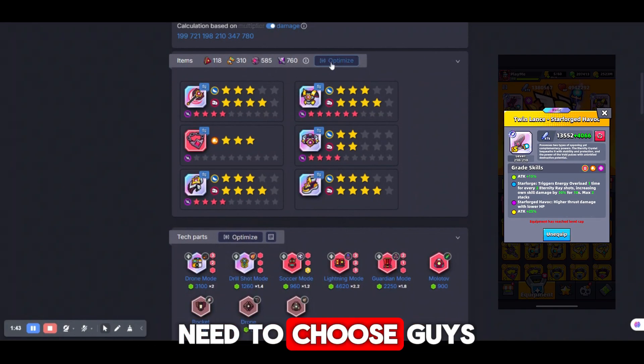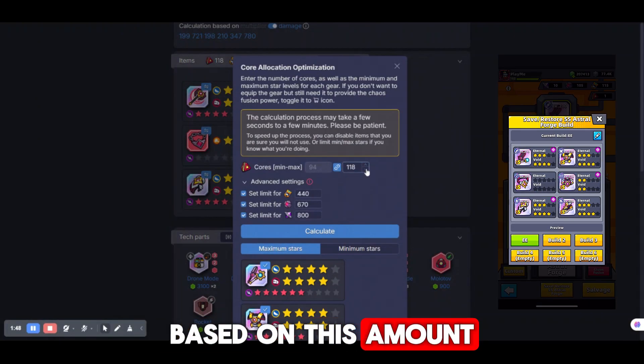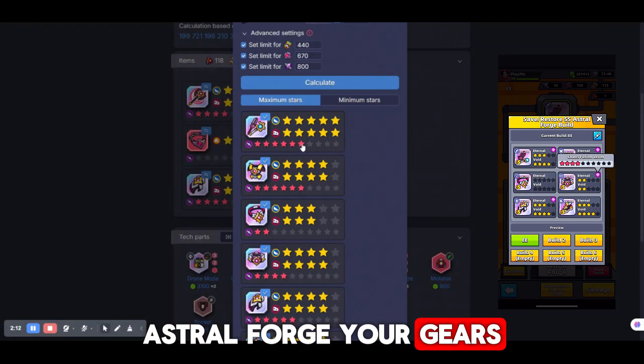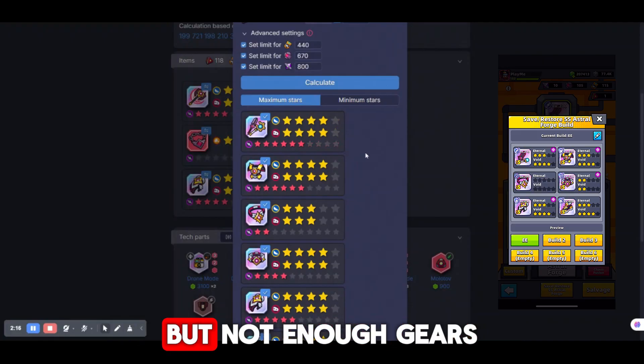The next thing you need to choose are gears — or better said, the amount of cores that you have. Based on this amount, it will show you to what star it's better to astral forge your gears. You can also set limits on how far you can astral forge. This is very practical because sometimes you can have enough cores but not enough gears.